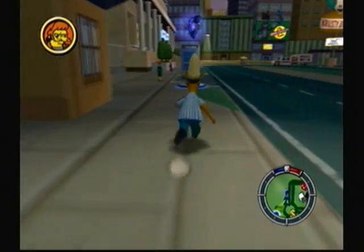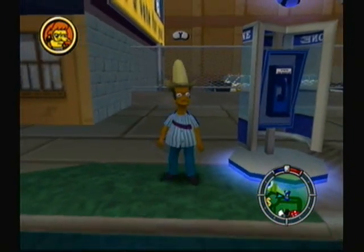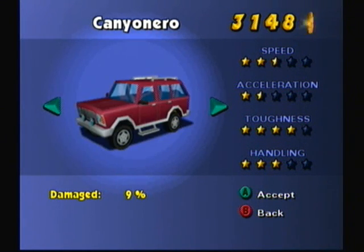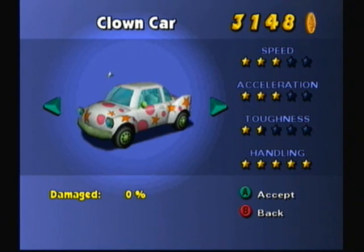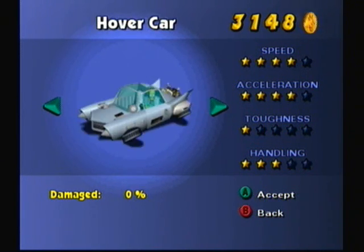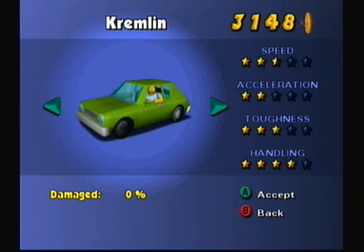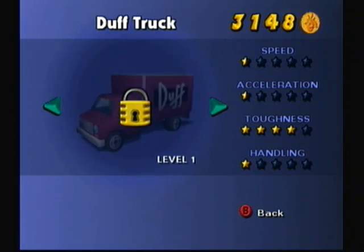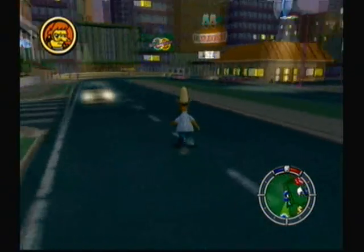I've actually gotten a few cars and I haven't shown them to you guys. So for the rest of this video, I'm just going to show you some of these cars. Let's go to the very beginning. Clown car — I know I unlocked this for the level 4 street races. It has pretty good handling, but speed's not that good and toughness not that good. El Caro Loco — very good speed and handling, not so much for the acceleration and toughness. Hover car — speed, acceleration, decent handling, no toughness at all. Yeah, that's all the cars I've gotten that I haven't shown you guys yet.